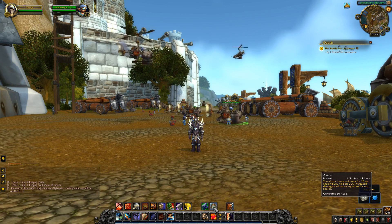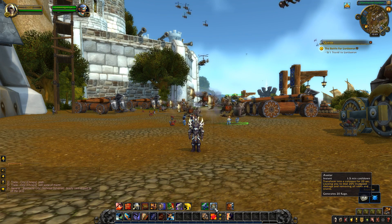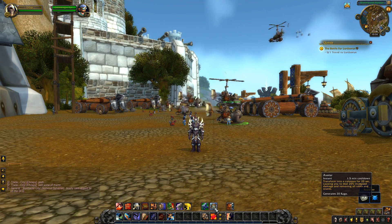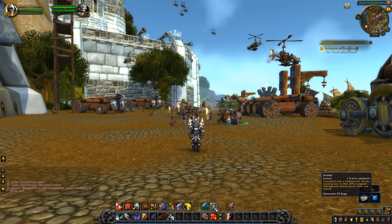Avatar is becoming baseline — it's no longer a talent and is actually slightly buffed. It's still a 1.5-minute cooldown, transforms you into a colossus for 20 seconds, dealing 20% increased damage and removing all roots and snares, but it will now also generate 20 rage. That rage generation is actually across the board for all Warriors — Avatar is still a talent for the other specs, but it will generate 20 rage for them too.